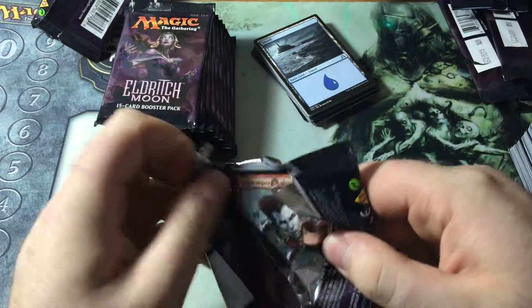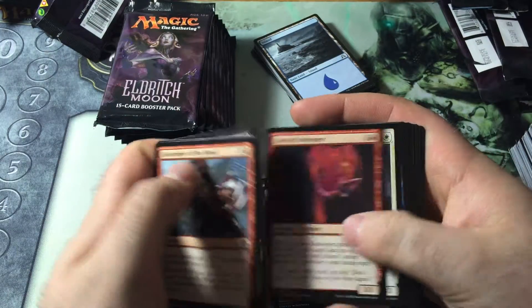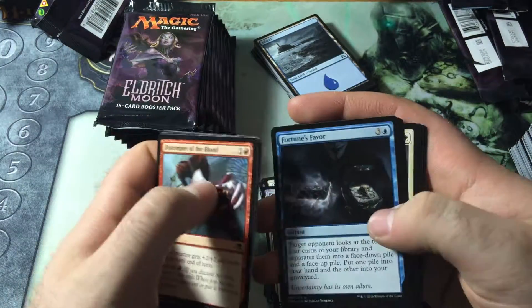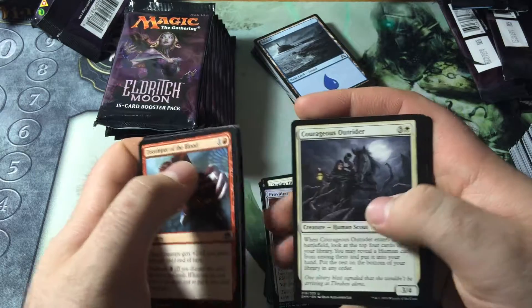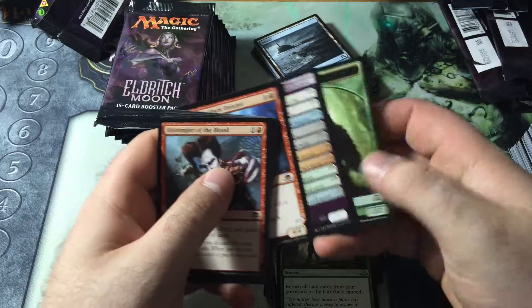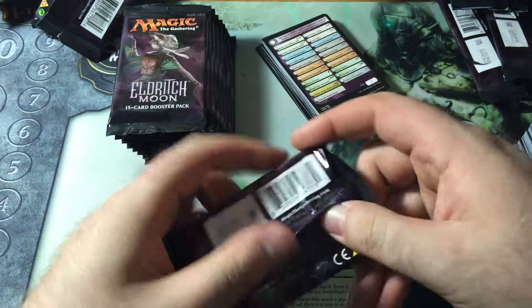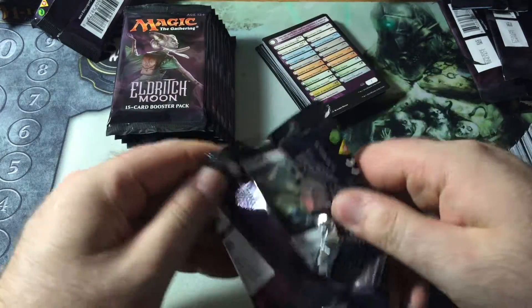Foil Liliana would be great — then I could trade it for a Tamio and something else. Actually, I probably wouldn't be able to trade that. Fortune's Favor, Geist-Fueled Scarecrow, Courageous Outrider, and a Splendid Reclamation. I don't think I'd be able to trade a Foil Liliana because Liliana's my favorite Planeswalker.